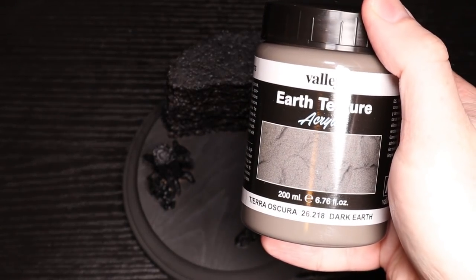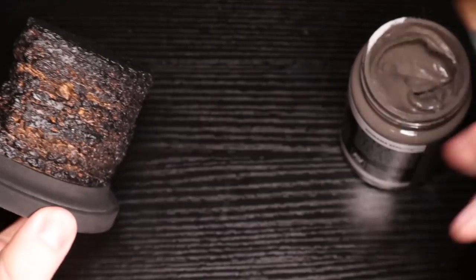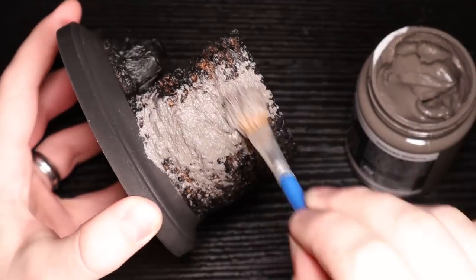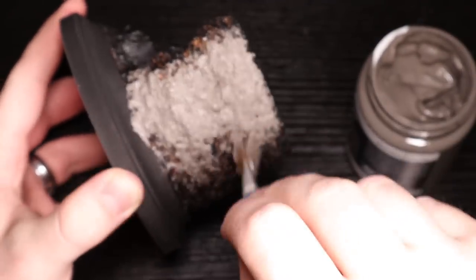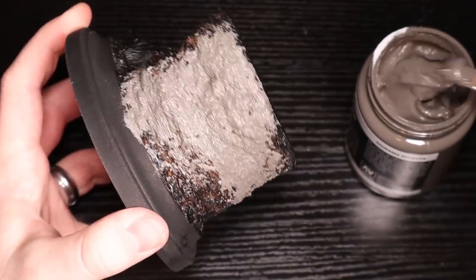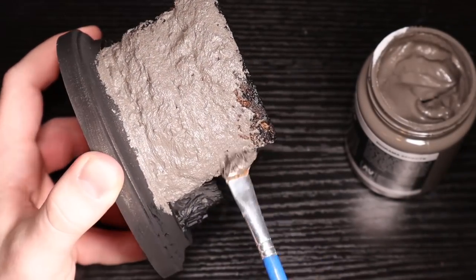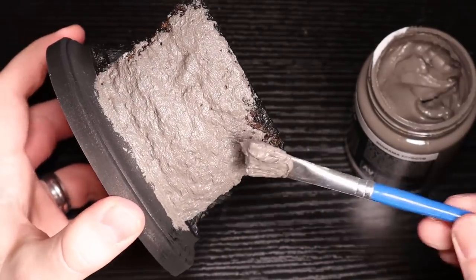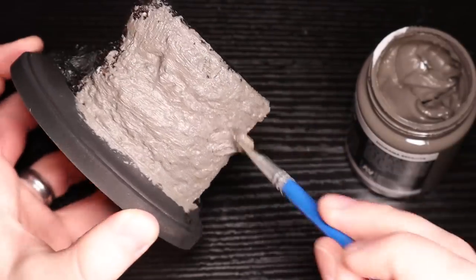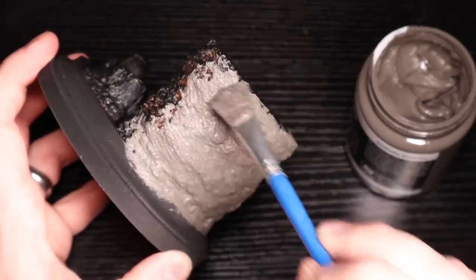As you can see, I did prime it all in black. Then I got this Vallejo Earth Texture — what's great about this stuff is it's pretty much meant for dioramas, so you get 200 milliliters for about 12 bucks on Amazon. I'll link everything I'm using in the description below. A Citadel texture pod is only 24 milliliters for nine bucks, so 12 bucks for 200 milliliters is a no-brainer.